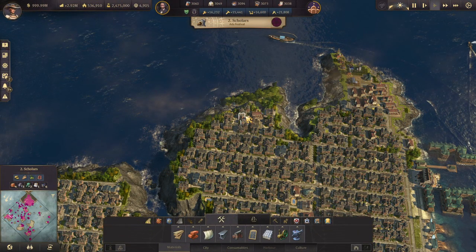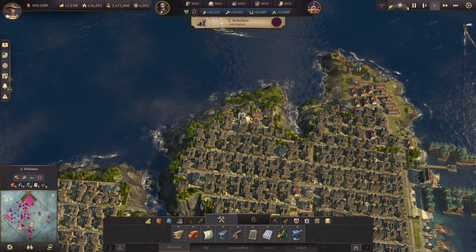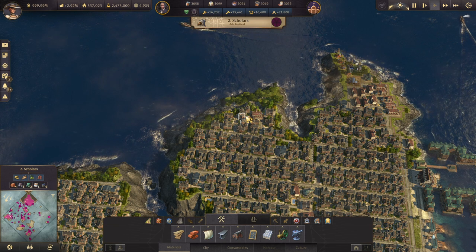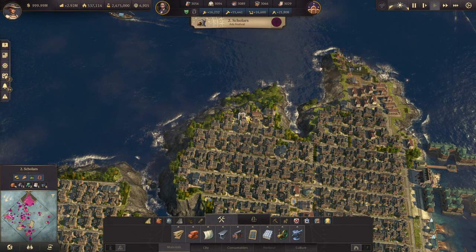Good morning ladies and gentlemen, StratGamer here, providing you with a new Anno 1800 episode. This is a new episode in the complete guide series, and today we are going to talk about oil, electricity, and fuel.